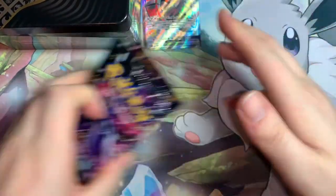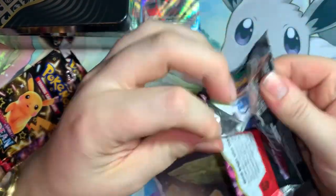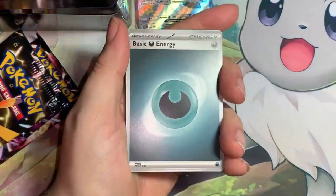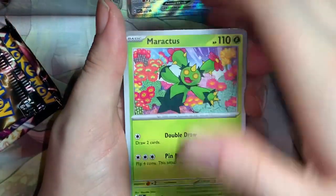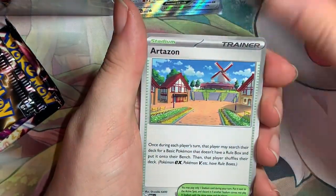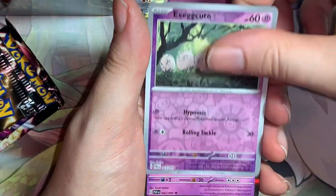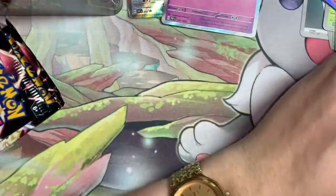Alright, first pack — see if we can get anything cool. So we got basic Dark Energy, Aractus, Paldean Student, Chinchao, Pineco, Artisan, Lantern, Clav... hey, Shiny Wigglytuff! Alright, we have a shiny Pokemon.